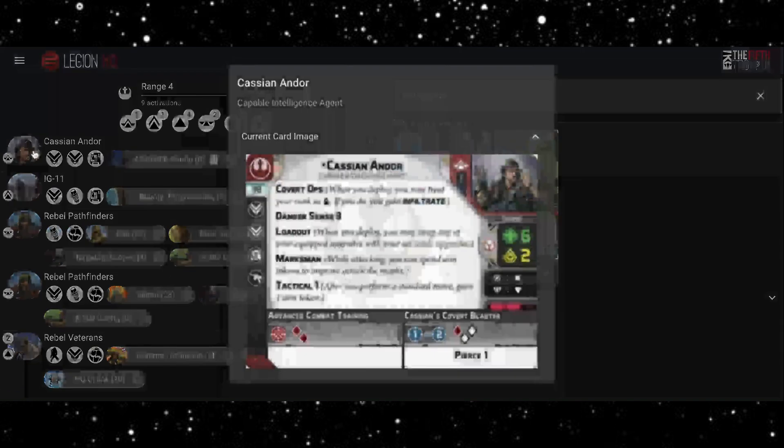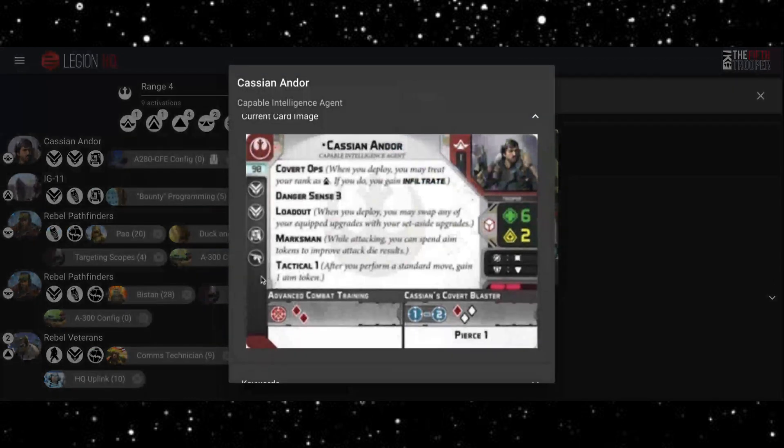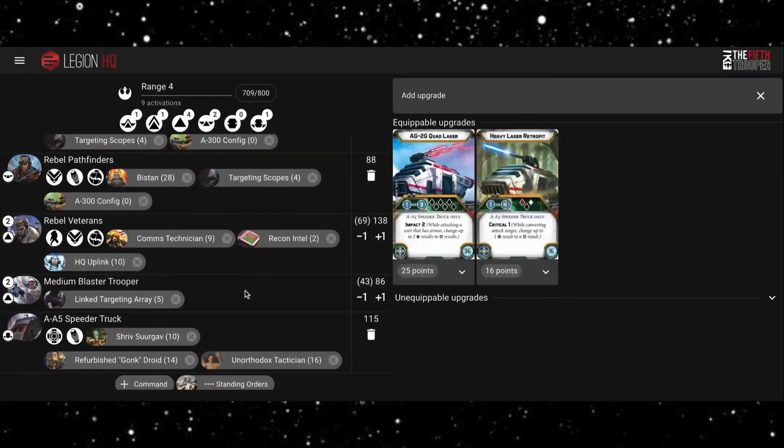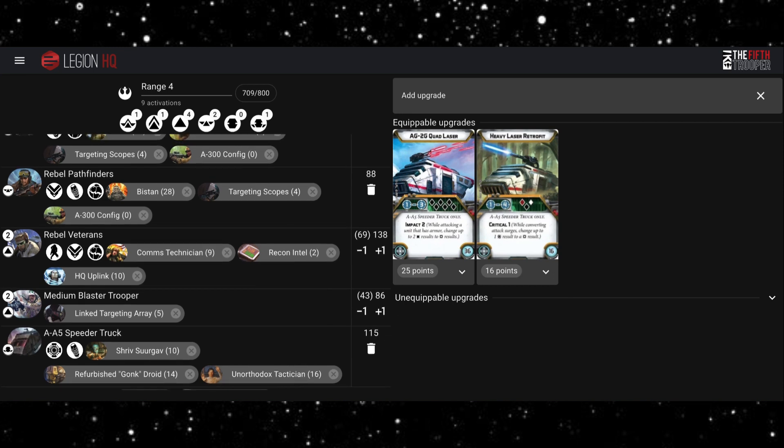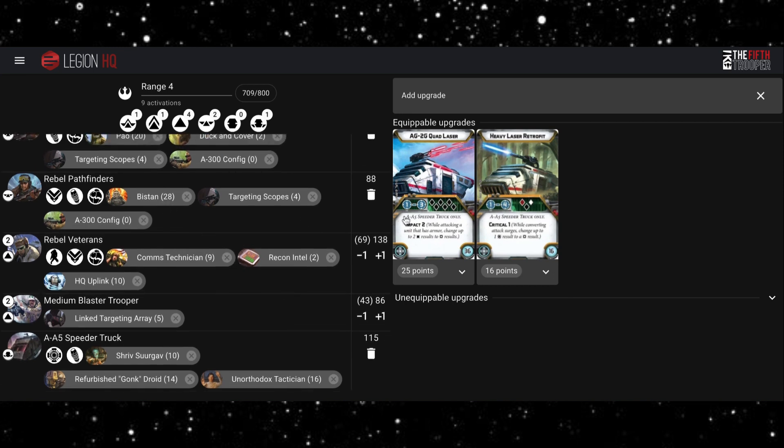If you're shooting at units with armor, like the Dark Troopers, and you're looking for crits — if you had two or three aim tokens with a red and a black, a lot of the time you'd guarantee a couple of crits going through, giving some guaranteed wounds. For the cripple upgrade, if I was sticking to theme I'd go for the Heavy Laser Retrofit, but this dice pool with the Quad Laser for an extra nine points is just super nice. Impact 2 is really helpful since we don't have a huge amount to deal with armor — aside from maybe Bistan — so getting more Impact here is really valuable.